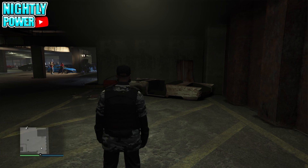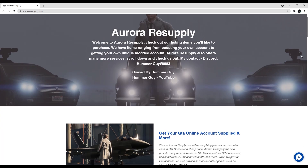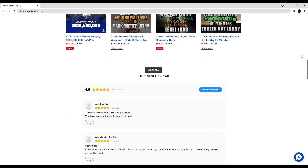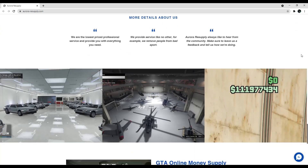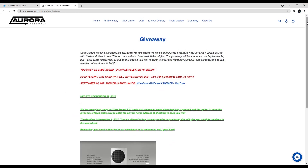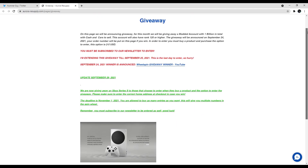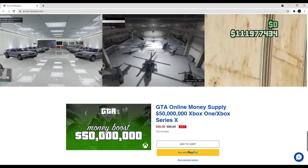Now before I start today's video, here's a quick word from today's sponsor. If you guys are looking for any GTA services, such as modded accounts, RP boosts, or cash drops, check out Aurora Resupply. They offer a wide range of GTA services for your GTA needs. So if you guys are interested, check their links in the description down below. Also, Aurora Resupply is hosting a monthly giveaway — this month's prize is an Xbox Series S. Thank you to our sponsor, now let's get straight into the video.